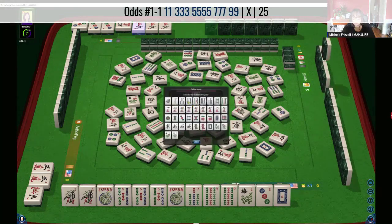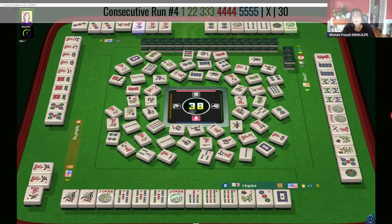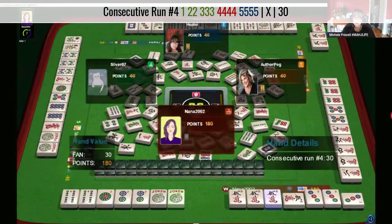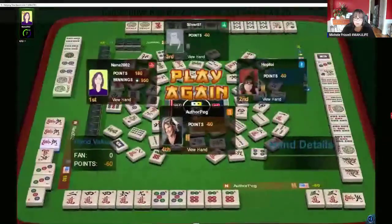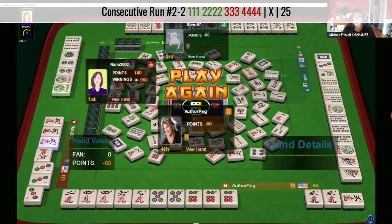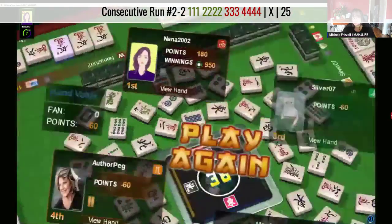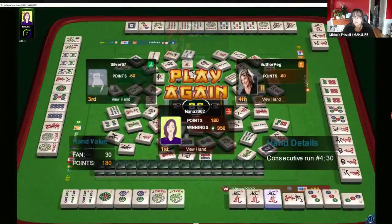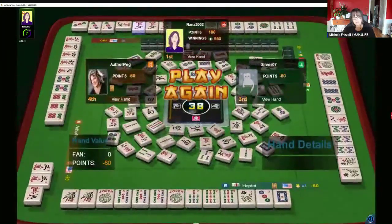Let's throw the white dragon. I don't think we have time to define this joker as a three bam. There we go — they're doing one, two, three, four, five — the fourth hand down under consecutive run. Well done! Single pair, pong, and they had the three dot pong and kongs with jokers. Jokers come in handy. We tried for one three five seven nine in one suit, but our three bams went down and that was our gap. That's the challenge of playing a gap hand — try not to play a gap hand.